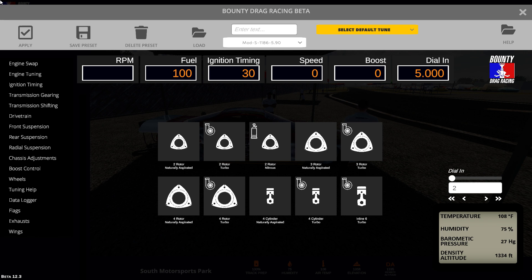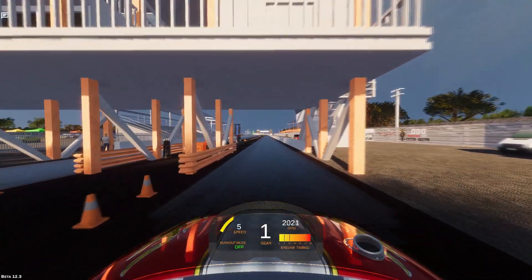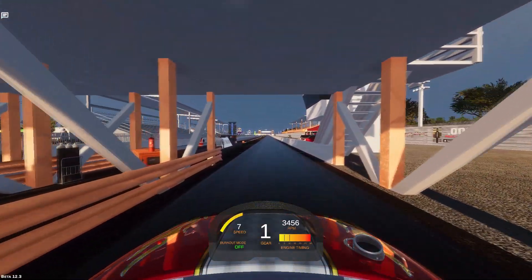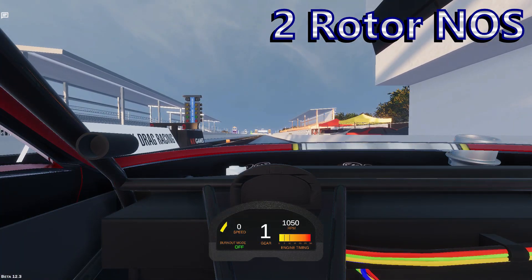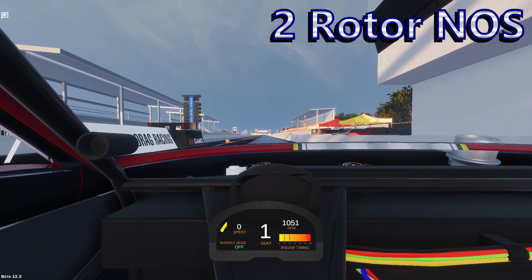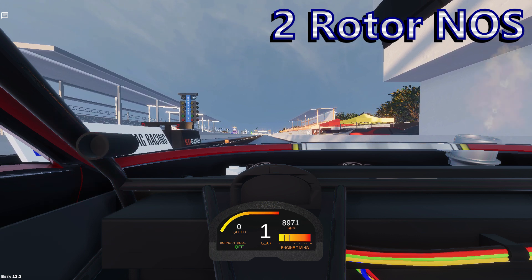I'm going to run through these from slowest to quickest. You might think that means starting with one of the smallest naturally aspirated setups, but that's not entirely the case. After a handful of runs and some gearing tweaks, it's the two rotor on nitrous. Of all the boost options, the nitrous setups are often completely different from anything else, so it's possible I just didn't give this one enough time. If you're familiar with drag racing and how to stage, there's nothing special required for this or any of the non-turbocharged combos — roll in until the pre-stage light comes on, roll in a little more to stage, hold the trans brake, go full throttle, and go on yellow.